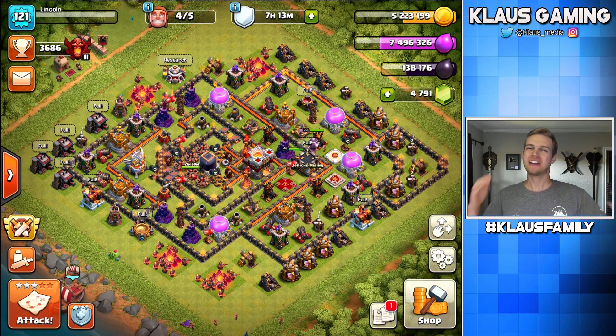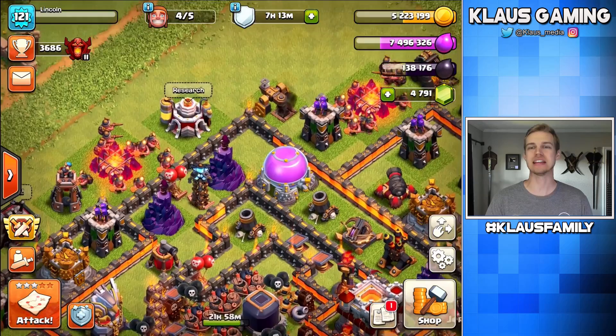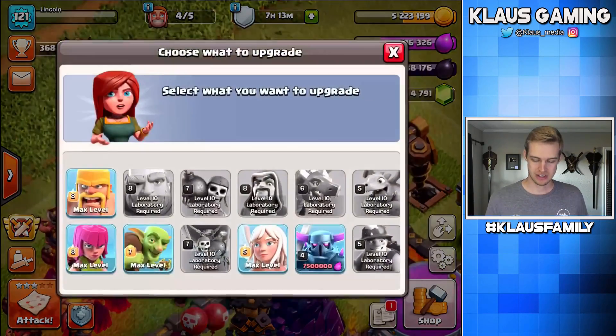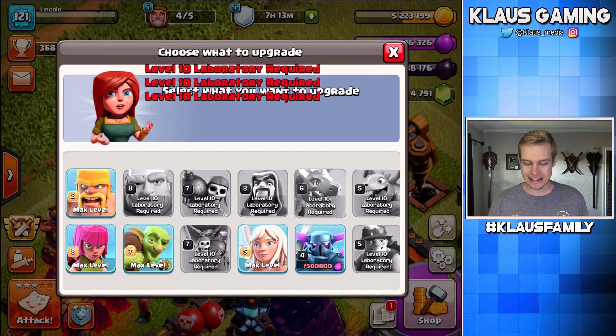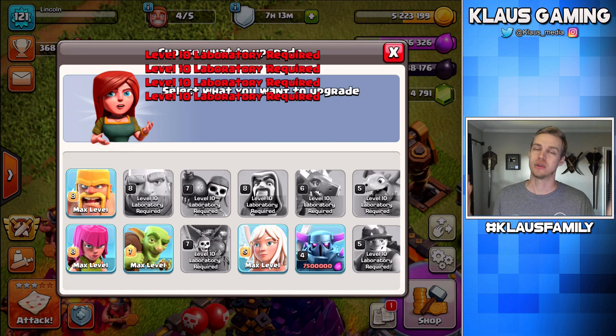Hey family, what's going on? Klaus here and welcome back to Fix That Engineer, where today we have yet again another laboratory that needs to be used again. Last time we finished the dragons, so the dragons are done. We can't do anything else with dragons — they're maxed out, which is awesome.